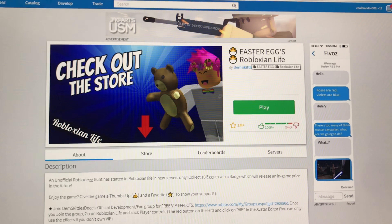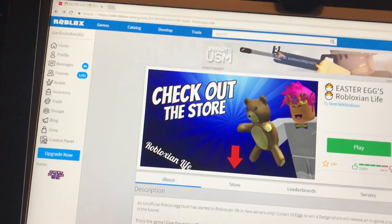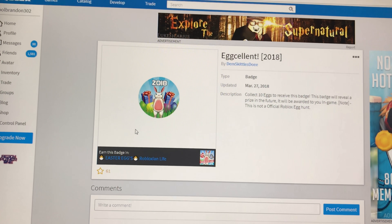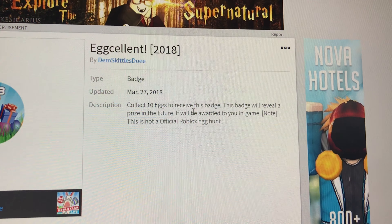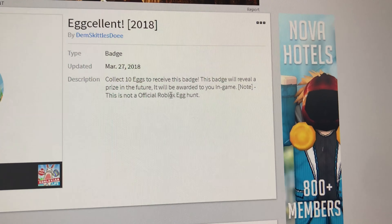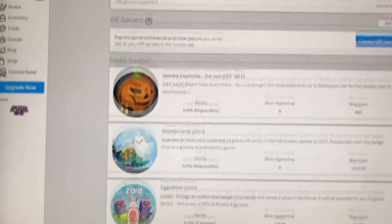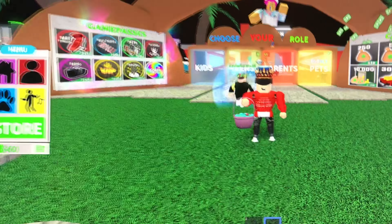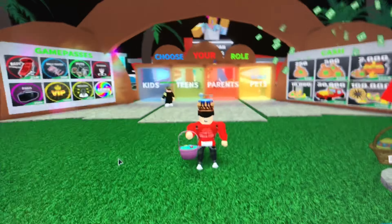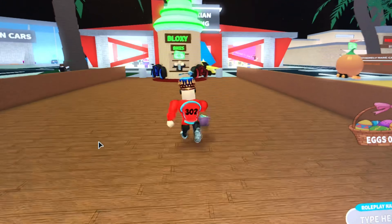Hey guys, it's brandon302 and today we will be playing some Roblox in Life Easter eggs — that is the new update. You can see if you scroll down there is 'Eggcellent 218', and it says collect 10 eggs to receive this badge. This badge will relieve a prize in the future and will be awarded to you in the game. Note this is not the official egg hunt, but you should get a prize in the future — I don't know if it's going to be in the game, on your avatar, or on Easter.